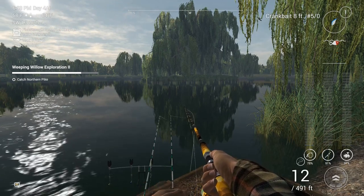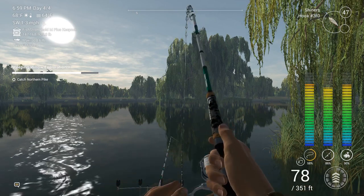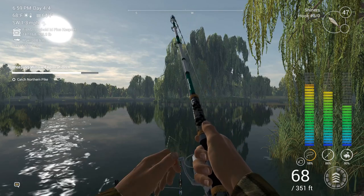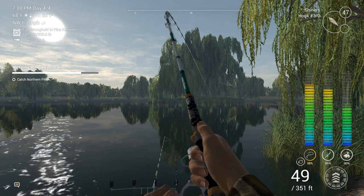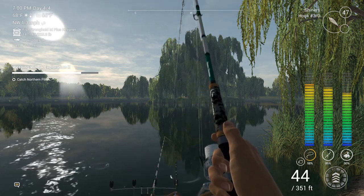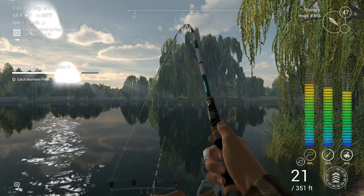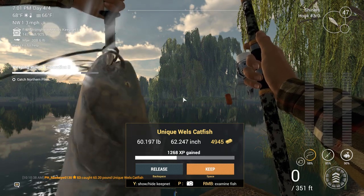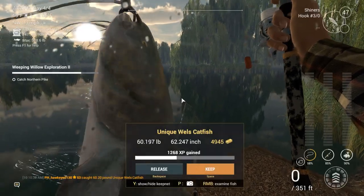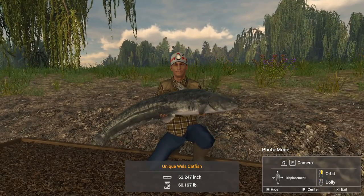Not even the crank baits are getting them. That could be one of what we want — no, it's too big. I think we got us a wells catfish. The only things that are going to bite off these shiners are wells catfish and northern pike, but it seems to be a lot more wells catfish than northern pike. It's a decent fish — look at him, holy crap, it's a unique! 49 to 60 pounds — that's the biggest fish I've caught here other than the colossus. I've been trying to catch the unique wells here and haven't been able to get him until now.